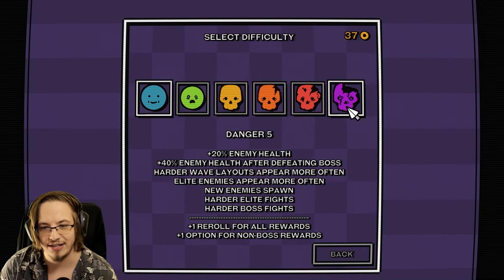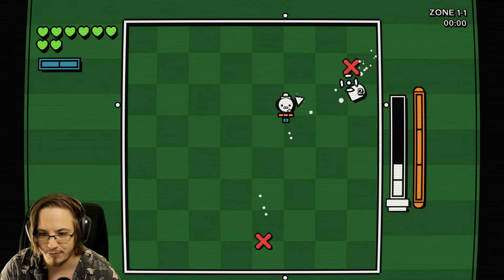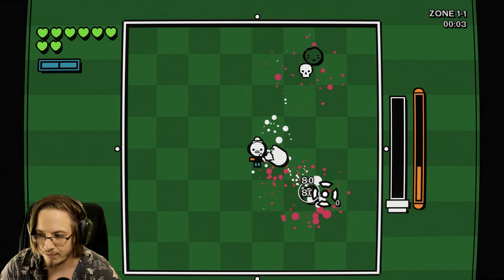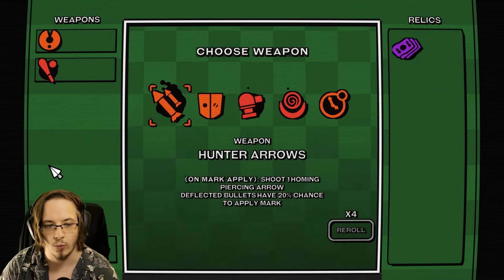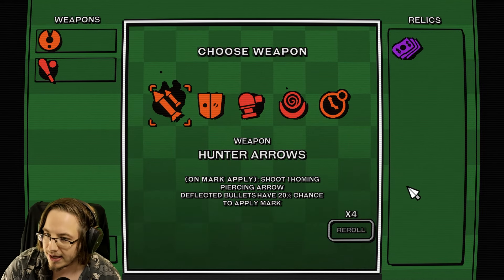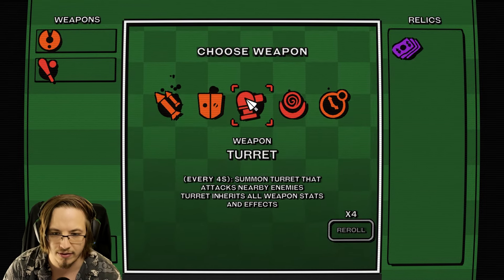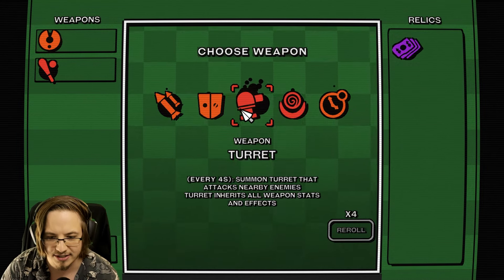We've never beaten Danger 5. It gives us a reroll for all rewards. Pretty cool update. If you guys have never seen this game, we kill enemies and then we either choose weapons, relics, or mods to our weapons. It's all about modding and creating some really broken things here. Let's do a turret build - summon turrets that attack nearby enemies.